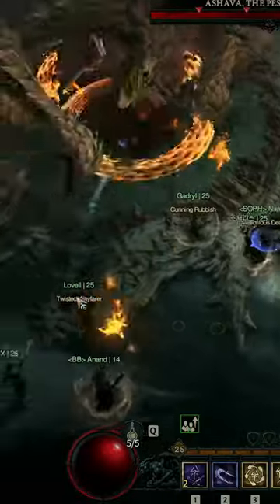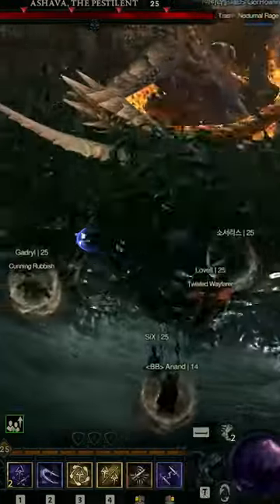Ashava the Pestilent is the first open world boss that players will be able to encounter during the Diablo 4 open beta.